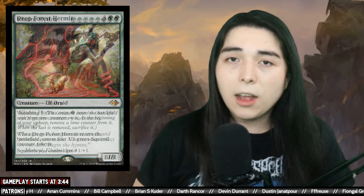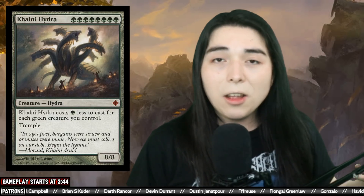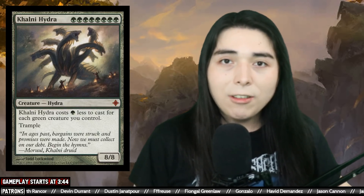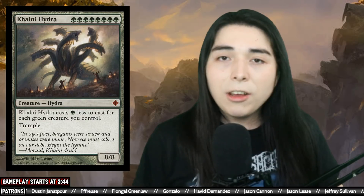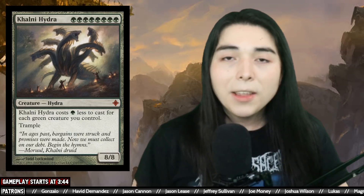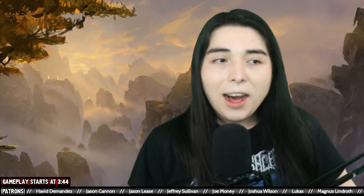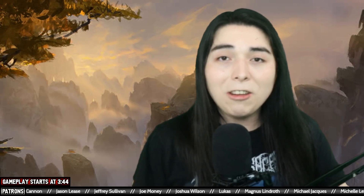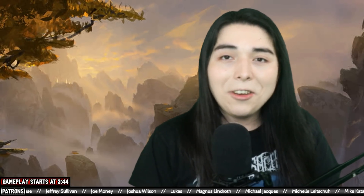We're using Deep Forest Hermit to exploit Colony Hydra - that's the hydra part of Squirrel Hydra Elves. It costs one green less to cast for each green creature you control. Elves by default spits out a bunch of creatures, and on top of that when you slam Deep Forest Hermit that produces five more green bodies, so the Colony Hydra is pretty much free. If you have multiple Colony Hydras you start dropping free 8/8 tramples. This is kind of wacky - I'd be happy if we achieve this at least once.